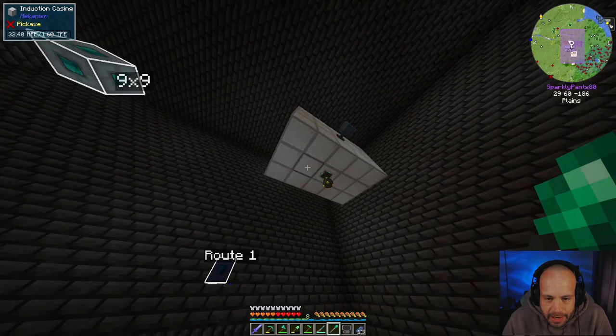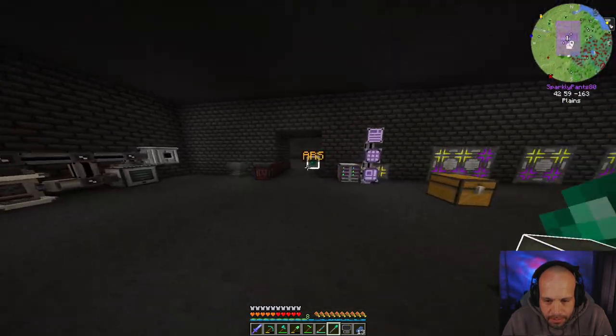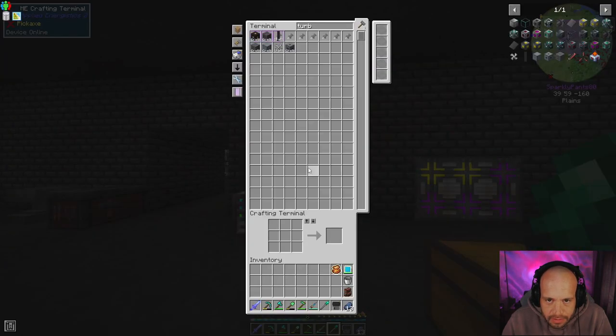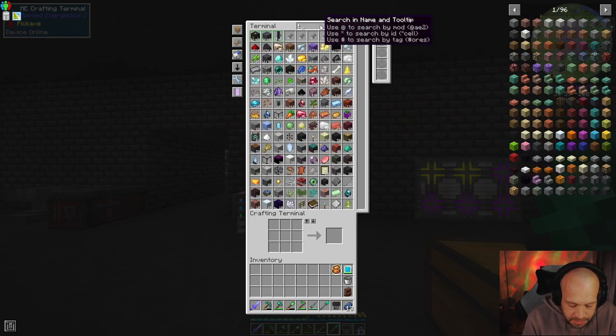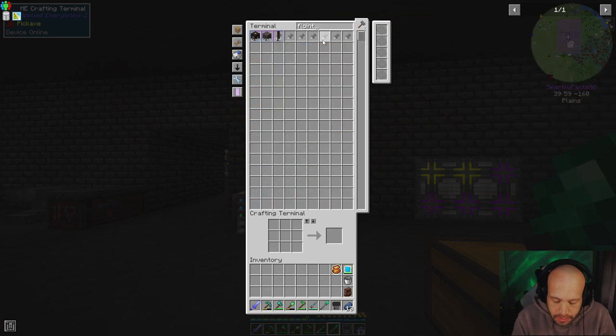We're already halfway through the power so we're just going to have to suck it up with the power unfortunately. Once this is done we won't have to worry about that anymore - thank god. At least not for a good while. I am going to want a flux point - not a floint.